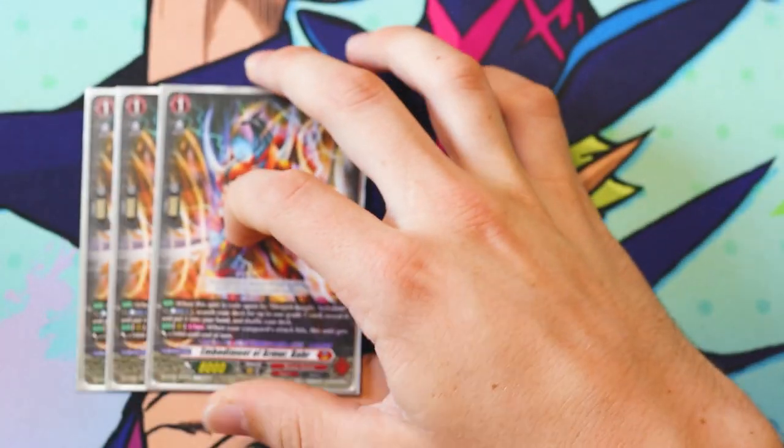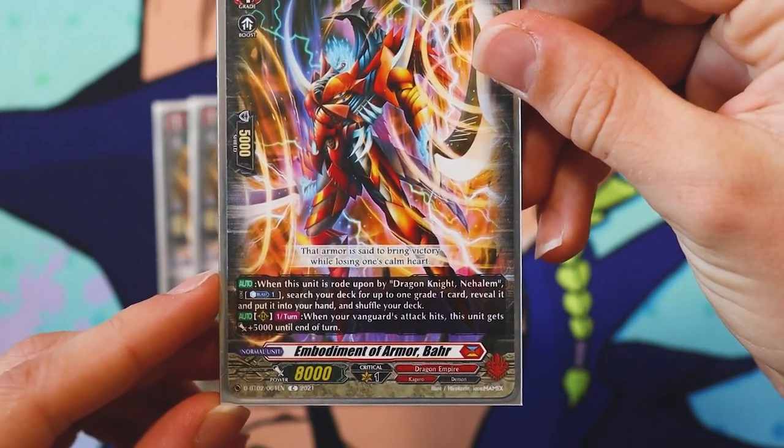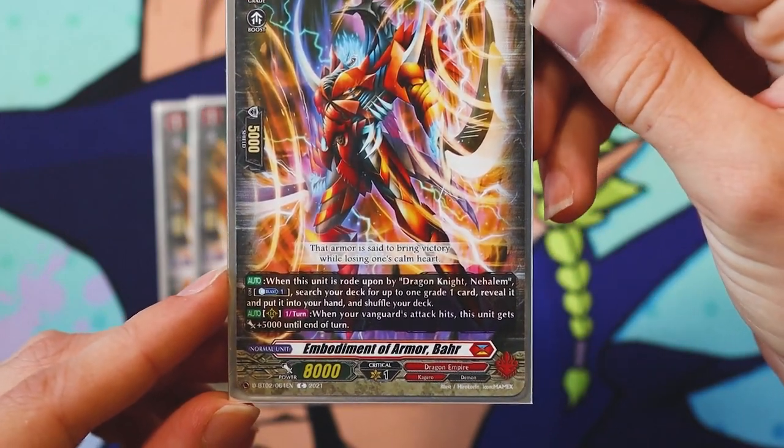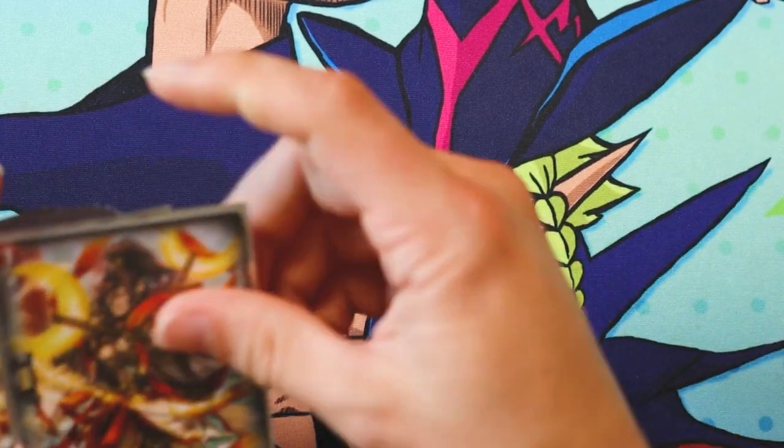For grade ones, we run three Embodiment of Armor Bar. Its Rearguard skill is: once per turn, when your Vanguard's attack hits, this unit gets 5k until end of turn. It's a nice little 13k poke or boost, and it's basically guaranteed when you attack with Overlord.